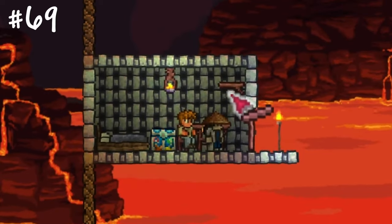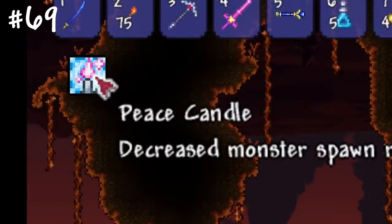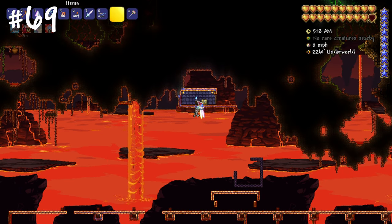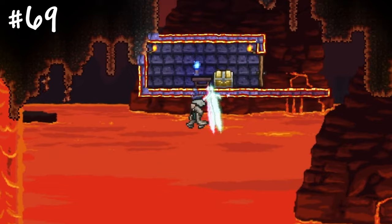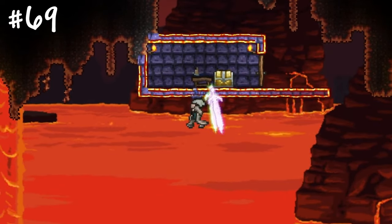Water candles and peace candles, when turned on, will affect the spawn rate of enemies. This is viable combined with a battle potion when you're farming for a specific drop, or when you're building something huge and don't want to deal with too many enemies.